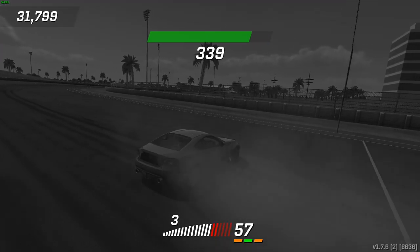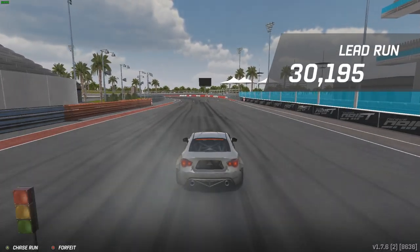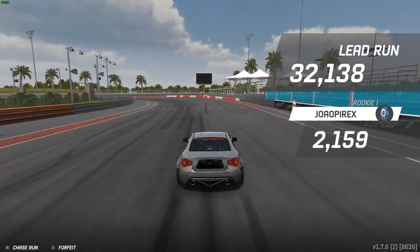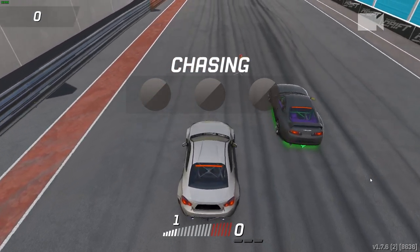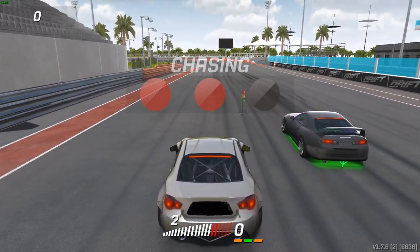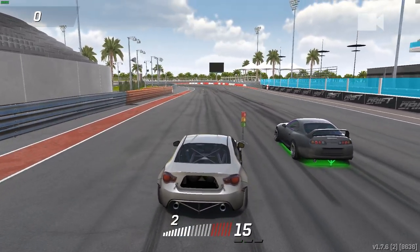So we somewhat redeemed the run at the end — 32, so it wasn't terrible. Our initiation was a little bit lax; we need to do that sooner. 32 to 44, so we're definitely gonna see if we can't maybe get them on the chase. I don't know, it looks like a Joker paint scheme going on there — green and purple.